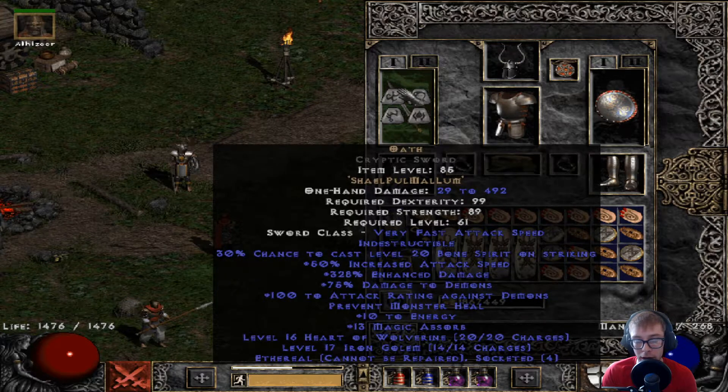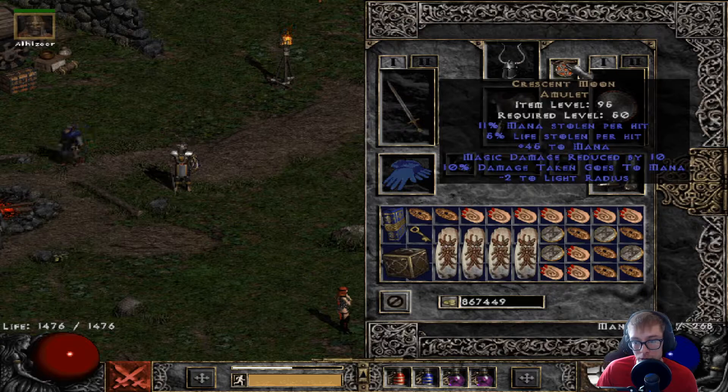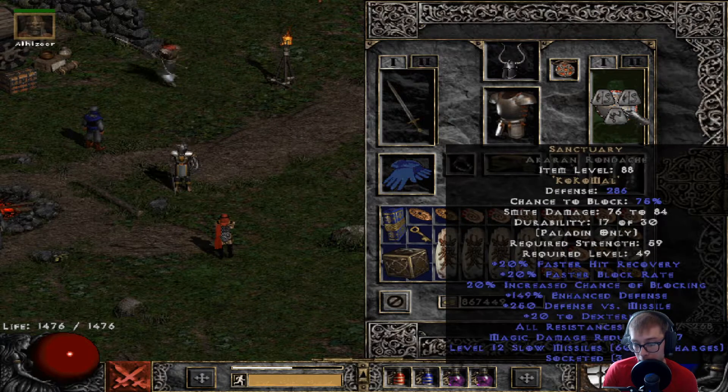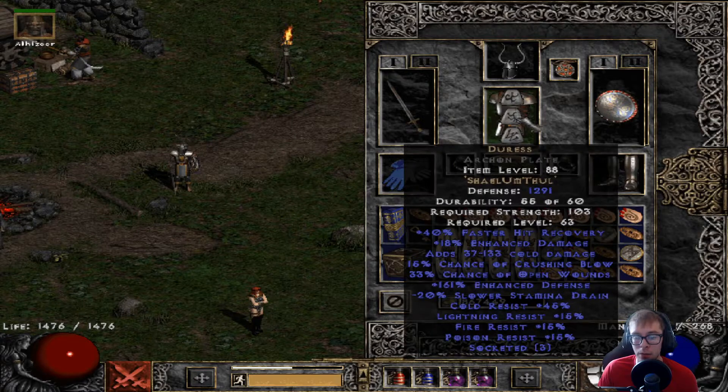For the helm, standard Guillaume's Face — an amazing budget-tier helm even for end game, giving hit recovery, crushing blow, deadly strike, and strength. For the amulet I'm using a Crescent Moon mostly for dual leech; this is the only source of mana leech on this character so it's very important. For the shield, Sanctuary in an Akharan Rondache — for only a Mal rune you get an amazing amount of resistance. This was a 45 all-res paladin shield and the runeword added 65 more, so we're at 110 all res. You also get dex, hit recovery, block rate, and increased chance of blocking.